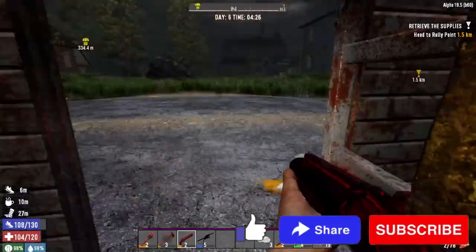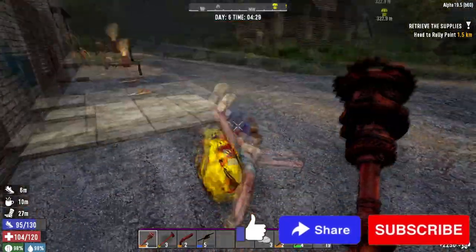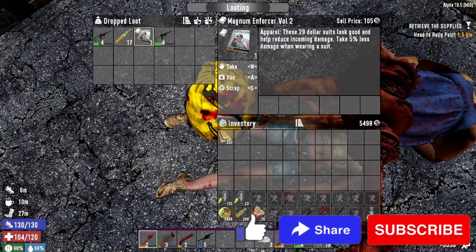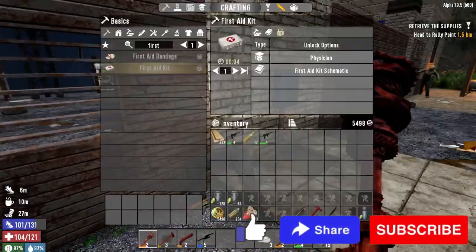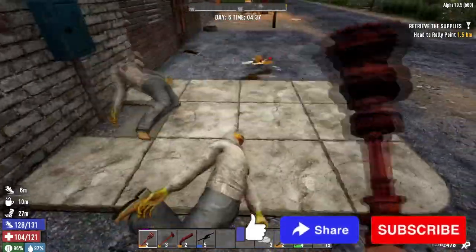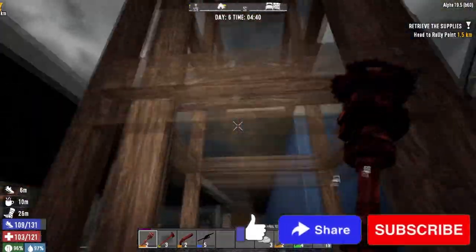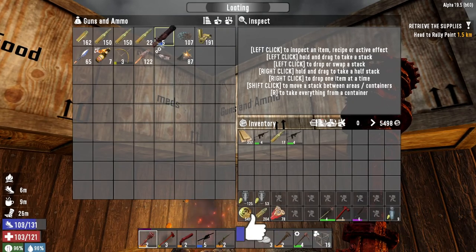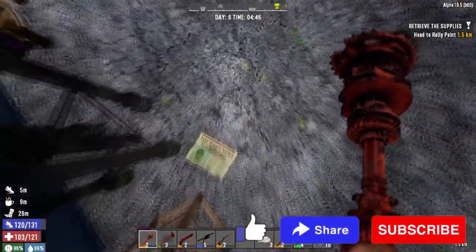We've got a big mama coming - let's take care of her. It's a little wandering horde, not the big one usually sent to us. We got two pipe rifles - just stuff we don't need. Let's go grab our hunting rifle. There are a lot of zombies out there right now, so we're grabbing the hunting rifle just in case we see any animals. We have 150 rounds of 7.62.